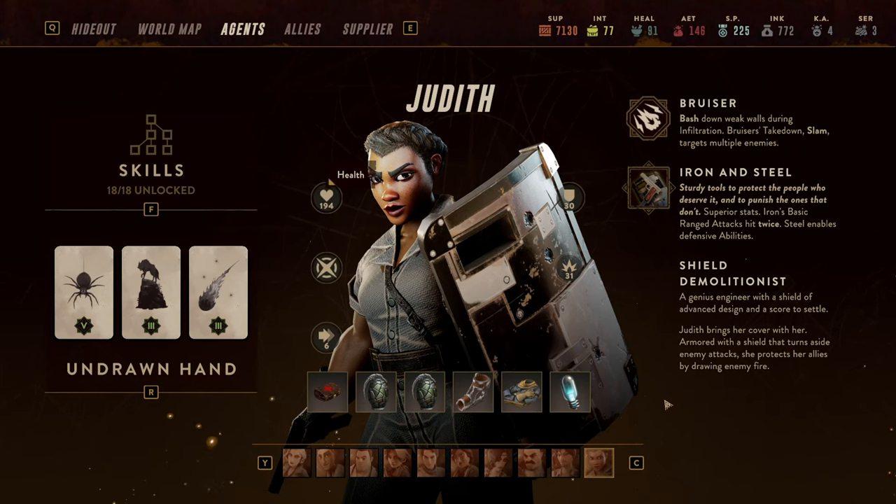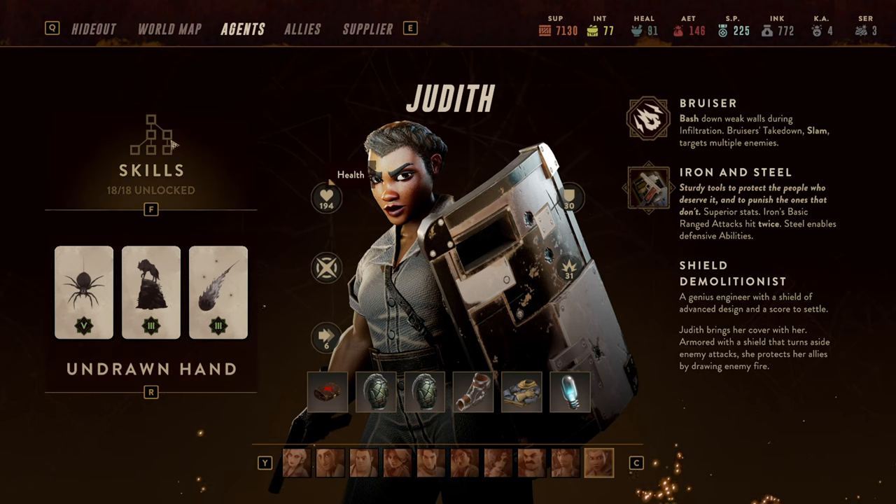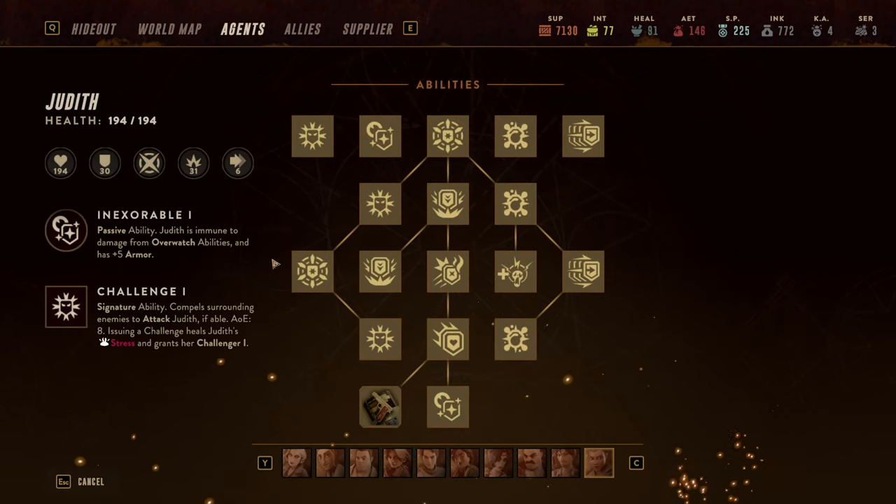Hello and welcome back to another episode of Lamplighter's League's Guide. My name is Saiken, and today we're going to dive into the class guide for Judith, the tank bruiser. We're going to look at skills, consumables and equipment, the undrawn hand, and finally some gameplay footage. So let's jump right into it.